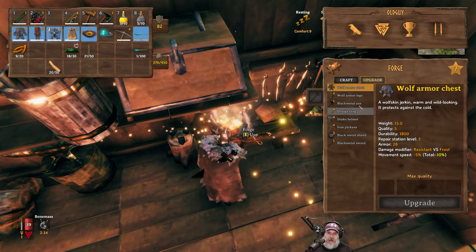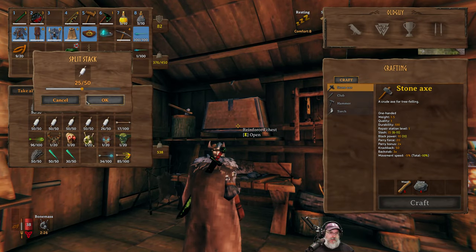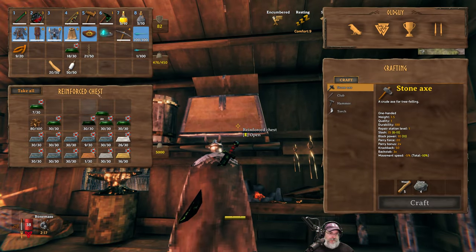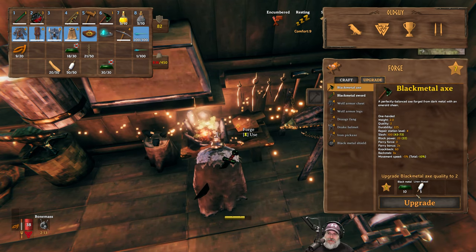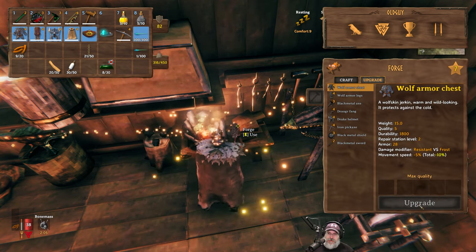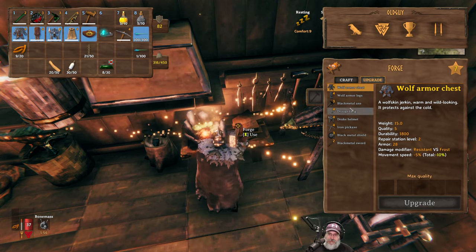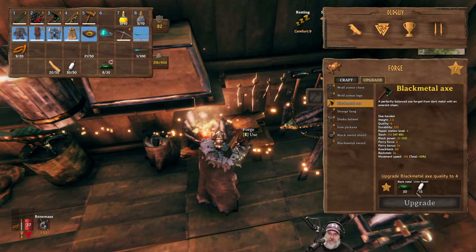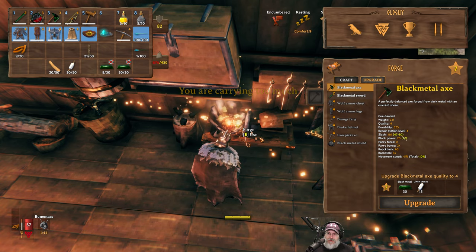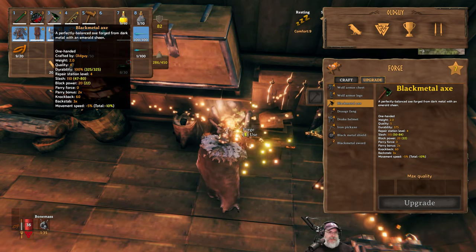What's it take to upgrade the axe? It needs 10 black metal and linen thread. I'm going to get that out of the way first, and then we can focus on the sword. Upgrading the black metal axe — it's very expensive. The axe is now level three. Can we take it one level more? Yes, we just need 30 more black metal. Our axe is max quality — it now does 110 slash damage. Very nice.